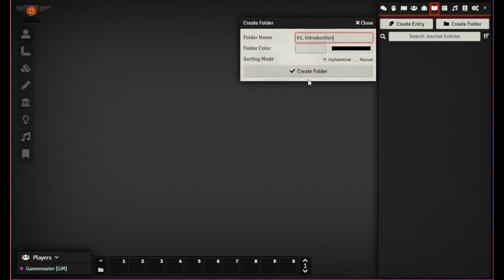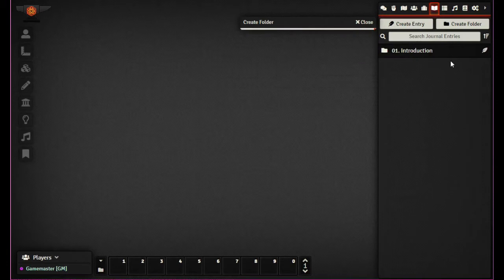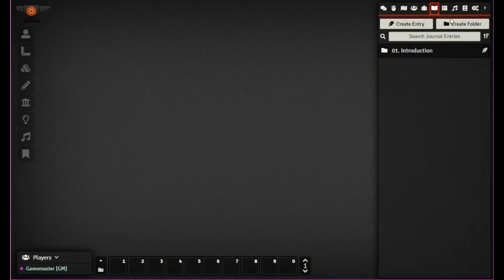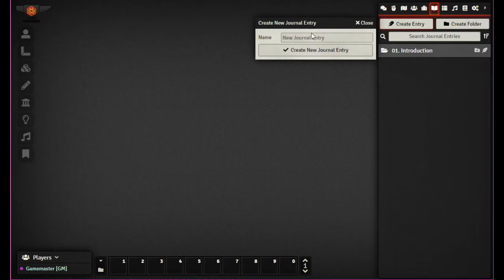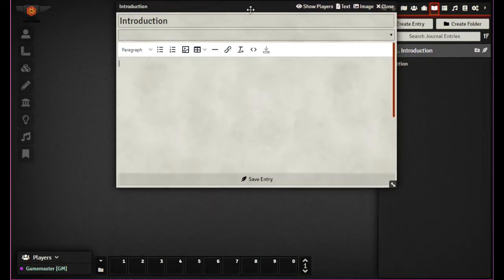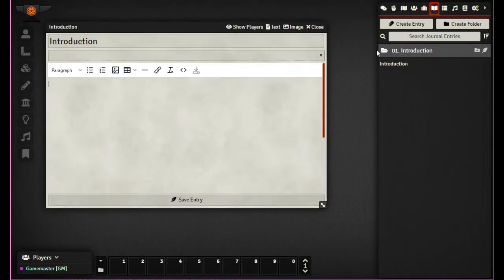I'm going to name the folder '01 Introduction' and leave everything else plain — that sorting will put it right there. Inside this folder we'll click Create Entry and name it 'Introduction'. The way I'm thinking this is going to go, this one entry will have the introduction content.